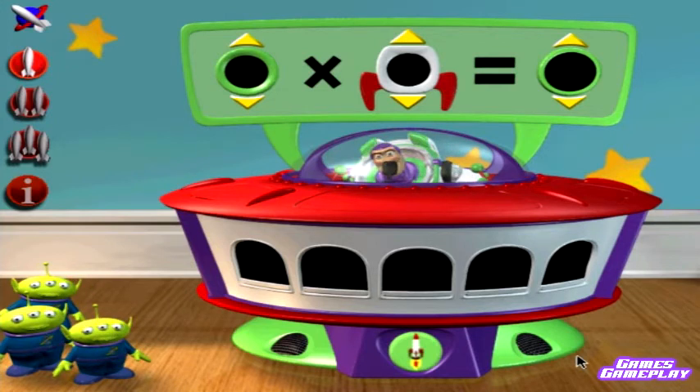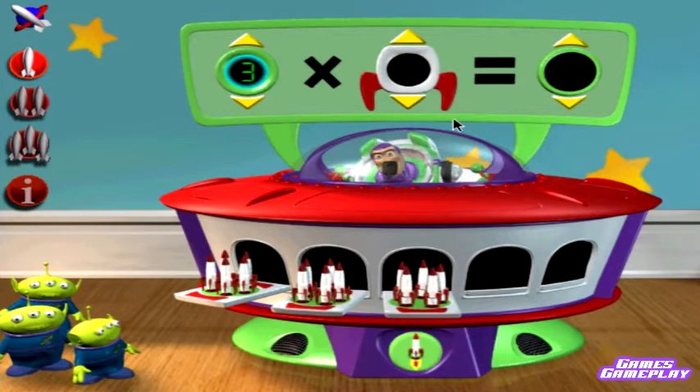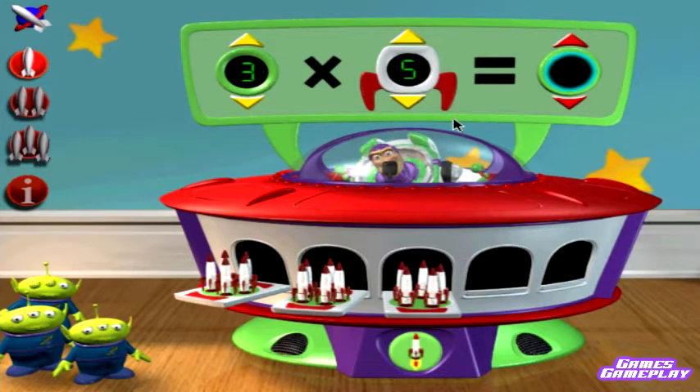Good to see you there, Ranger. We're trying to figure out how many rockets we've got on our launch pads, and we sure could use your help. Three launch pads at the station. Five Earth rockets on each pad. Three times five equals...